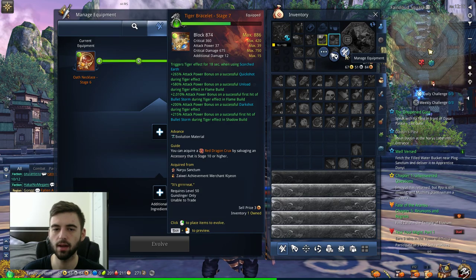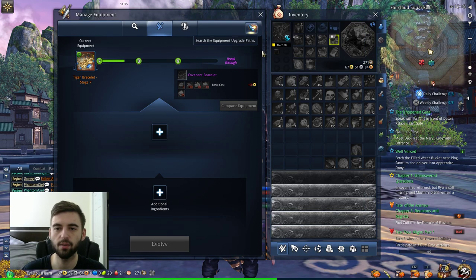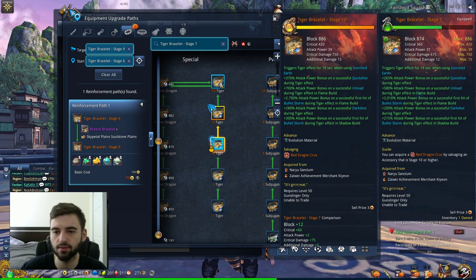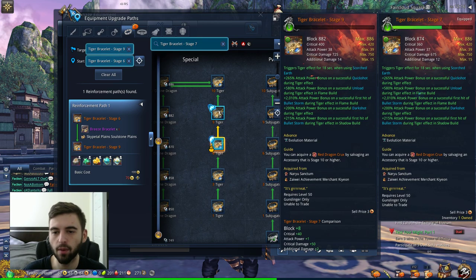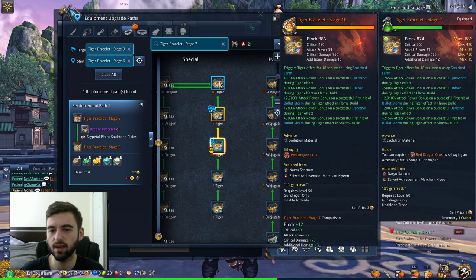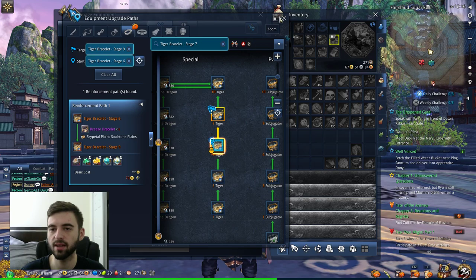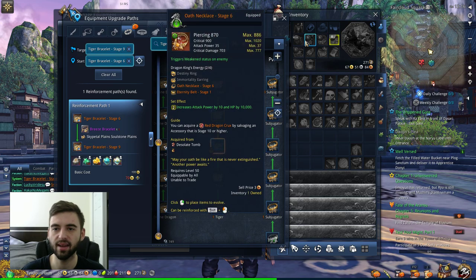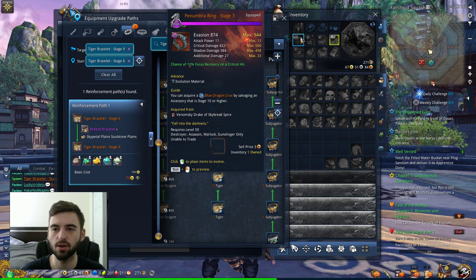Moving on to the bracelet — you want to get that sucker up to stage 10 as soon as possible. Going from stage 9 to stage 10 basically increases the effect by around 100% for just about every class. For example, my Tiger bracelet at stage 9 is 215% attack power bonus, and at stage 10 it goes up to 300% — that's an 85% increase on the effect, which is a crazy DPS increase. Compared to stage 1 at 130%, you're going from 130% up to 300%, that's almost a 2.5 times increase on attack power. So bracelet to stage 10 is your next biggest priority, pretty even with the earring as far as damage goes. I would prioritize: earring stage 4, bracelet stage 10, then necklace, then ring.